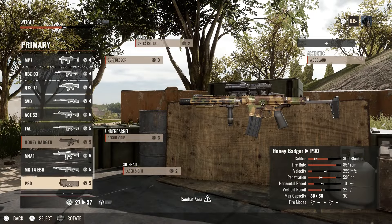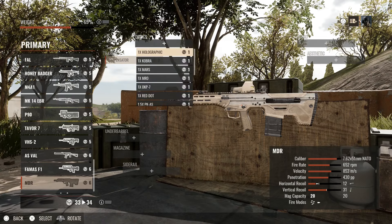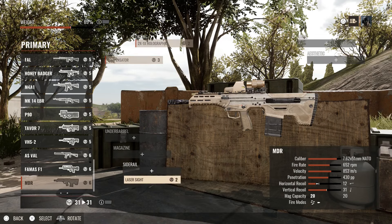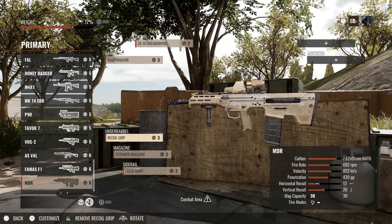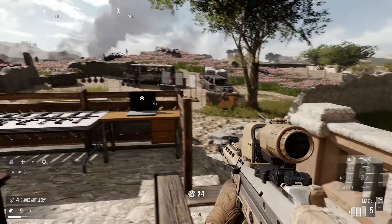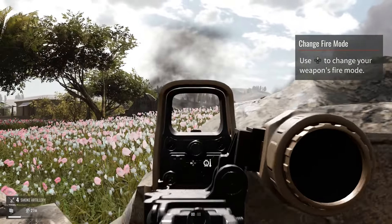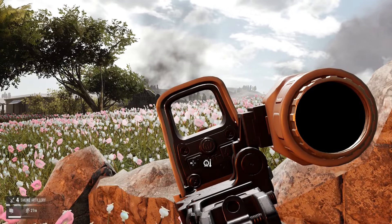They recently added the Desert Tech MDR chambered in 7.62x51. This is one of my favorite weapons — I've always wanted to see this added to Call of Duty but they haven't. Running a 30-round mag and a recoil grip underbarrel. You can just see the textures look so much better here — let's call in some enemies and see how we do.